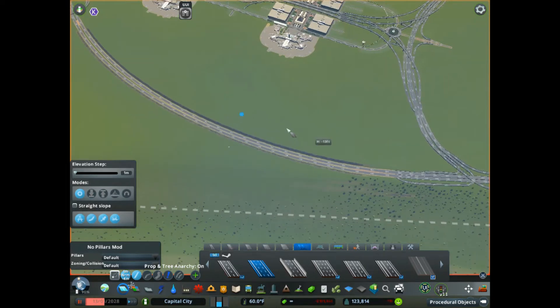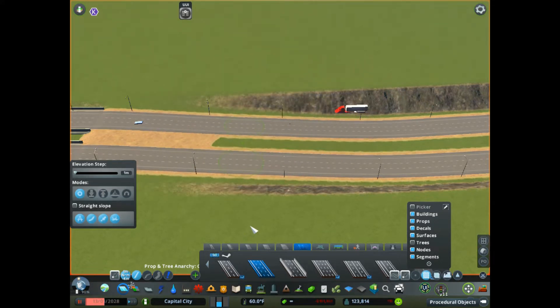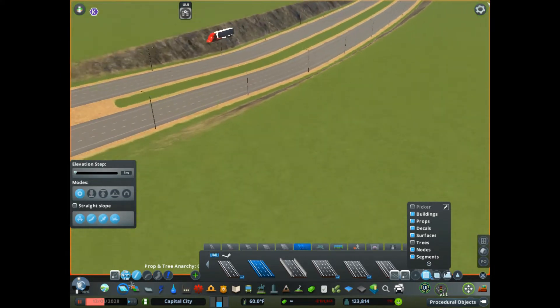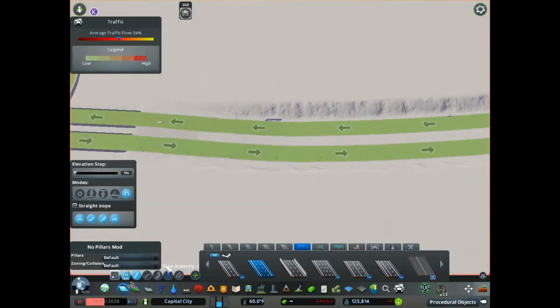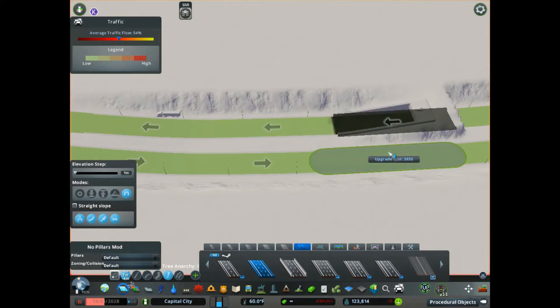That looks good on the other side too. What we want to do is select the three-lane highway and the tunnel, then use the upgrade road tool. Wait until we're flat underground at the depth we want, and then select those segments — we'll change them into tunnel segments.